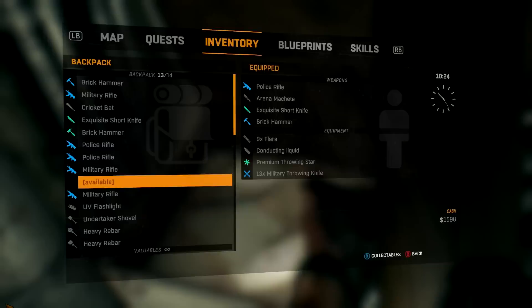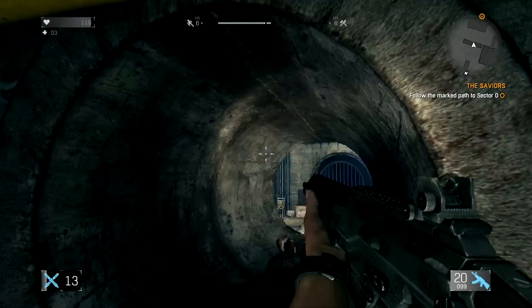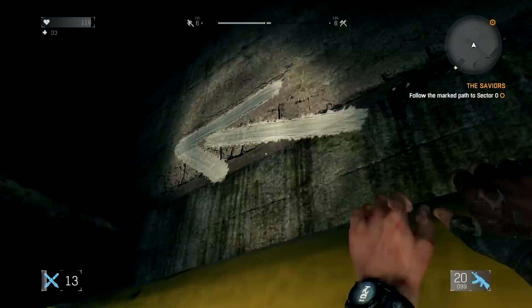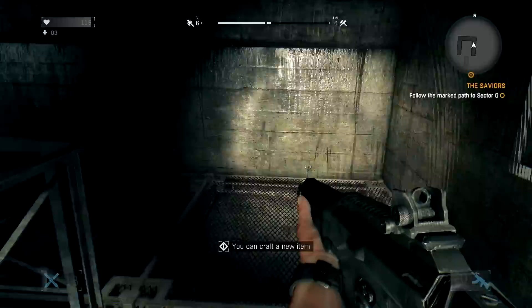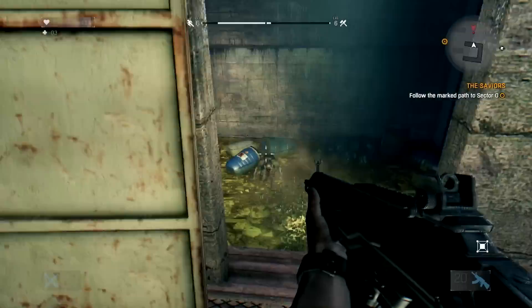That looks so sick. Let me drop some of this other stuff, like the shovel — that actually looks really good. Okay guys, I'm not sure why but when I went down that way I thought that's where you're supposed to go, but this is actually the correct way over here. Follow the marked guides. You've got some stuff to make med kits and everything — let's keep on trucking.